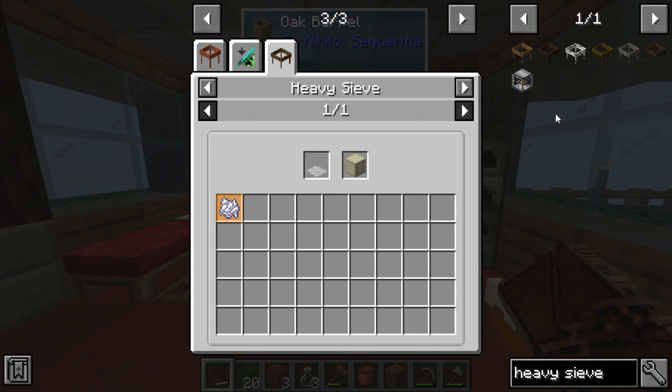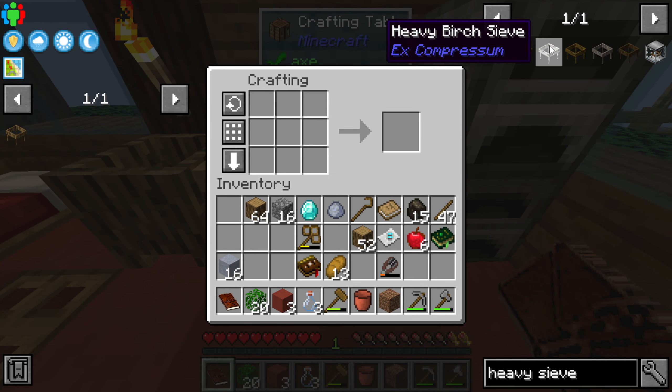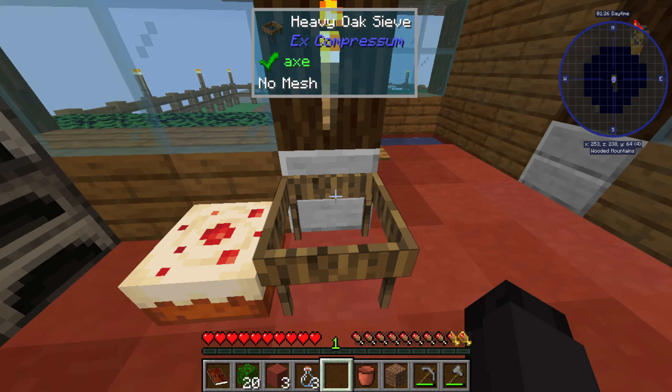Let's see what the heavy sieve is like and if we're able to make it right now. We should be able to — it's just a little bit of string with some wood. That's actually pretty good for us.